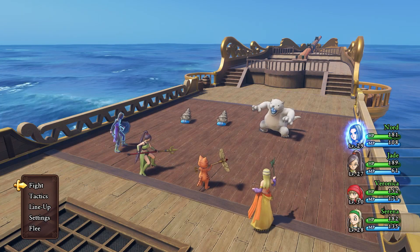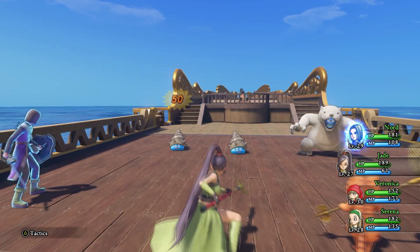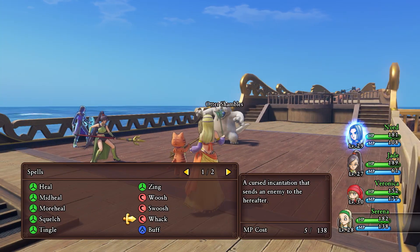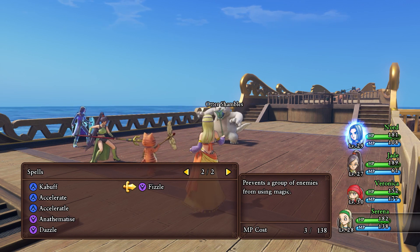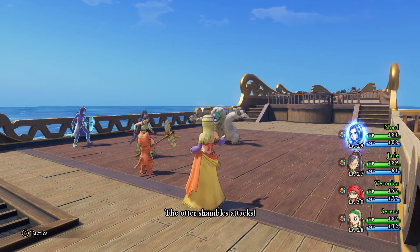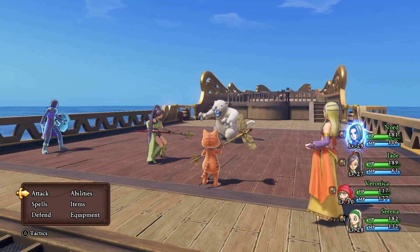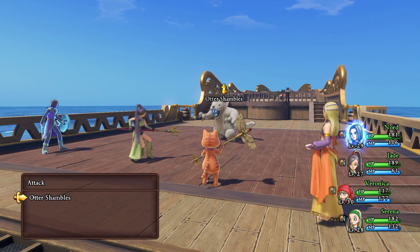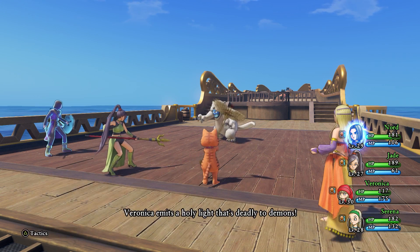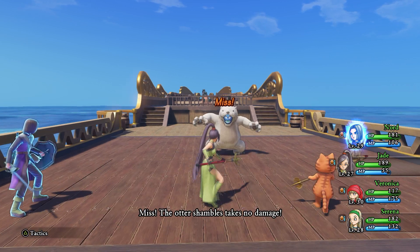Oh, what do we got? Oh — you're a polar bear kitty! Polar bear kitty, ice kitty, snow kitty. Sure, we'll take you out. Take you out — now we don't have to worry about those two. Spells — agility. Raise agility and defense, there we go, just in case. Let's do flame — that was beefy! It would have done better just to use the regular attack though. Otter shambles! Oh, he's an otter — I forgot about him. Oh my god, it's adorable!